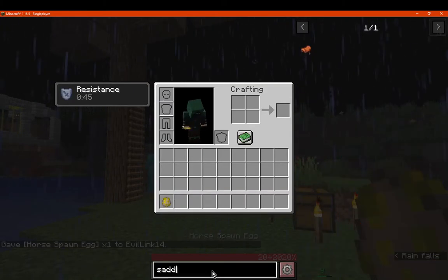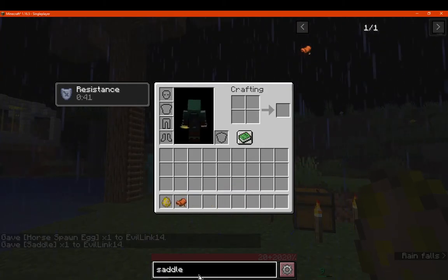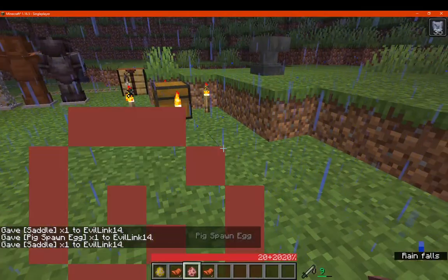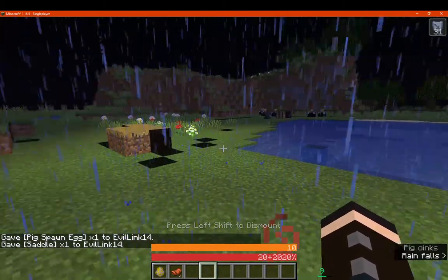I can't remember if pigs technically also display that information — I think they do. Let's try just in case, like a saddle. I think you just put a saddle on a pig, and it displays the information. Okay, so you've got 10 there.